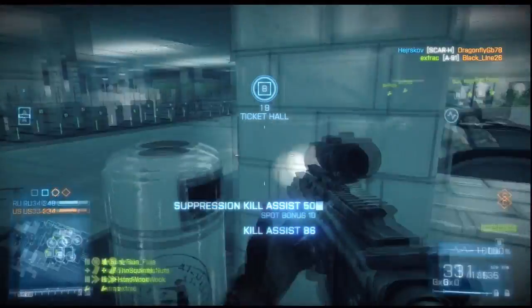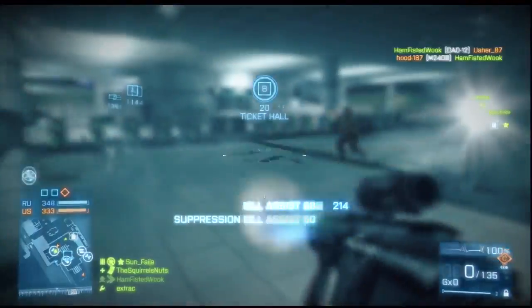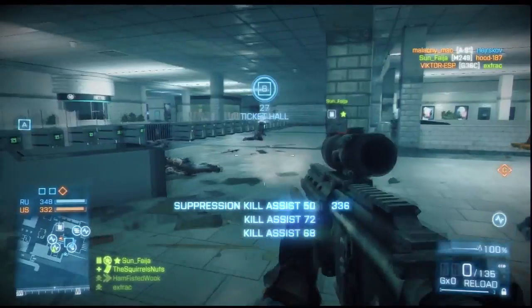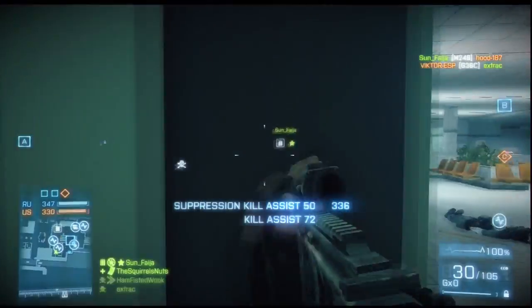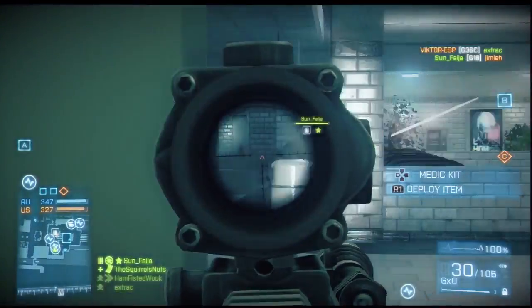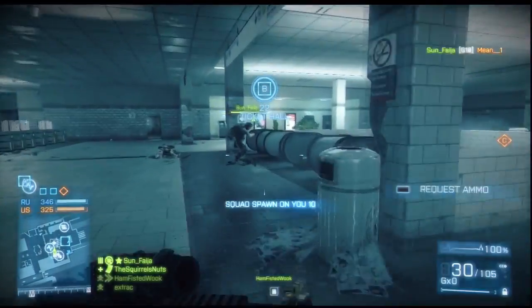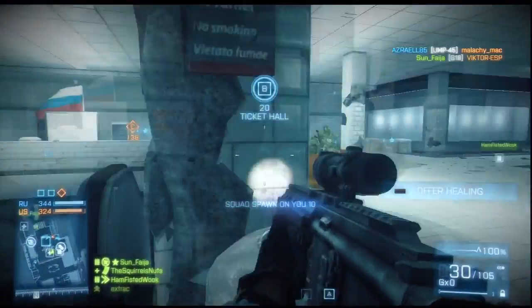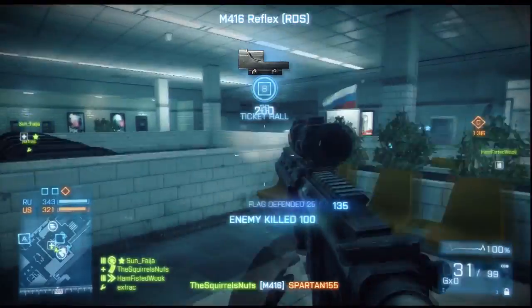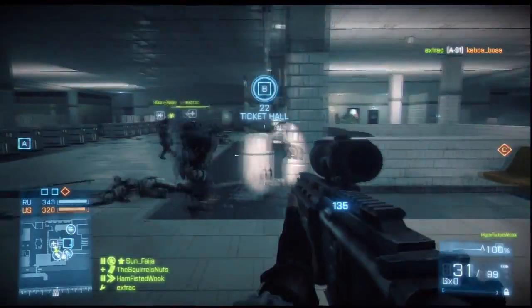This might be okay, except there's another factor, which is the revive window is quite small. So when a teammate falls, you don't get that much time — see, there's a guy on the floor here. I need to check the area because they're coming out of these escalators and I want to revive him, but already I can't do it. I've got to be really quick, so I've effectively got to put myself at risk in order to revive him by not clearing the area.